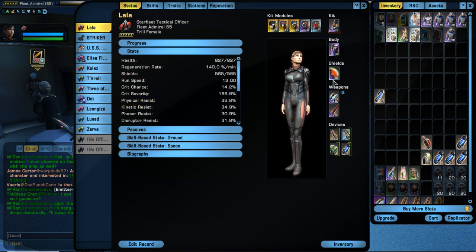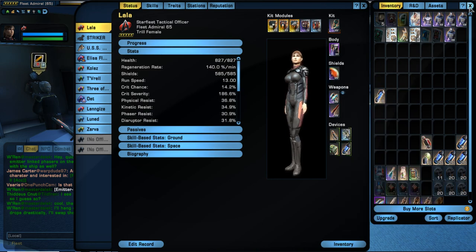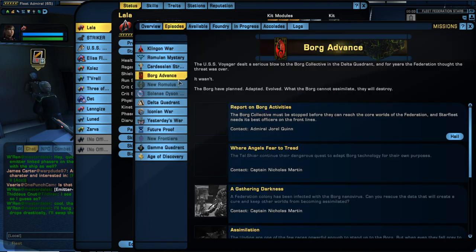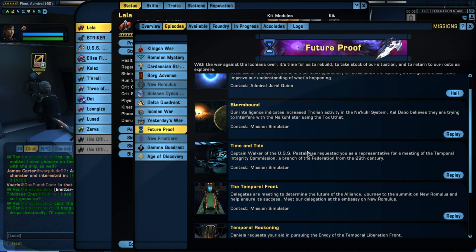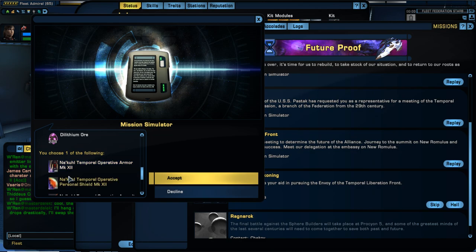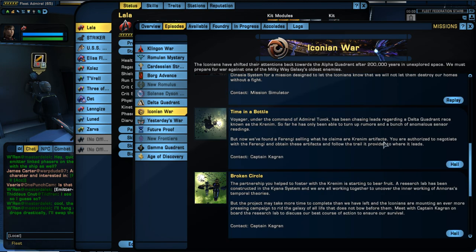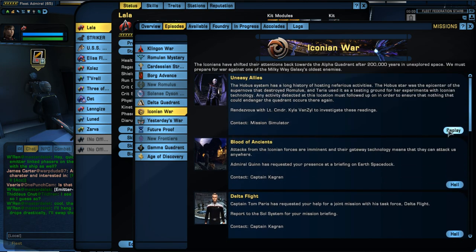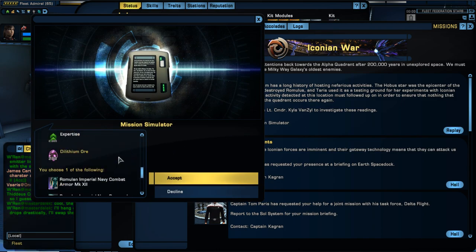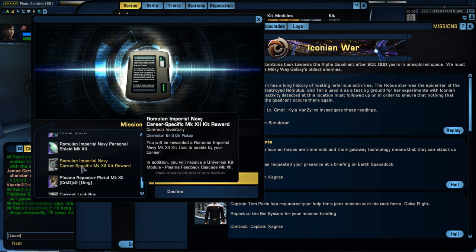So you're looking at one, two, three mission run-throughs and only one of them is the same mission, so it won't get too tedious. If you don't know, this one is from Future Proof — it's the Temporal Front mission, 'The Data from the Future.' Run this one twice, and then go to the Iconian arc and run the first episode in there.